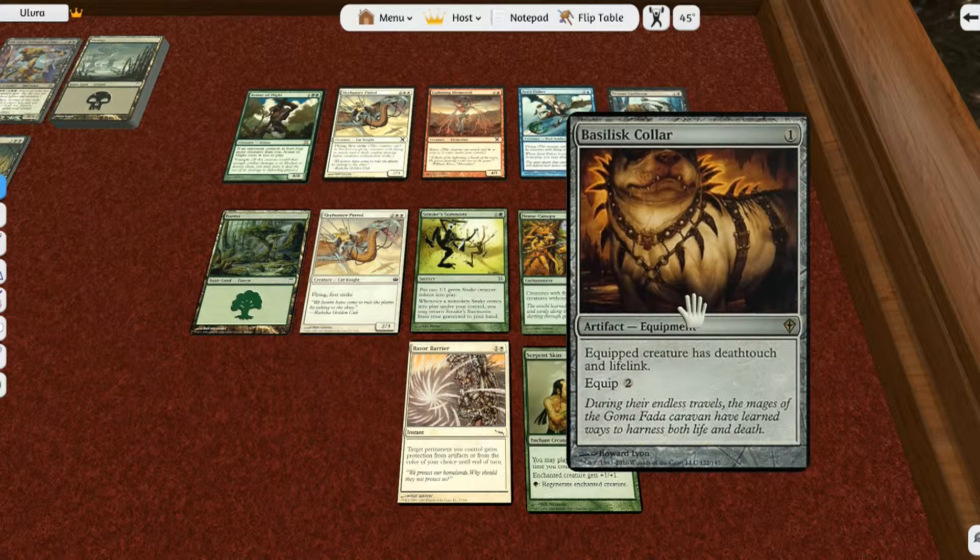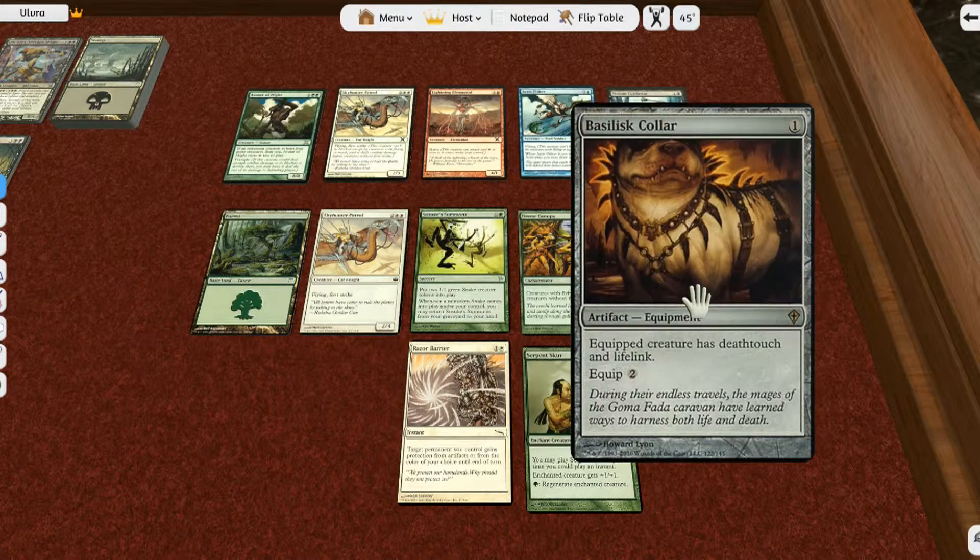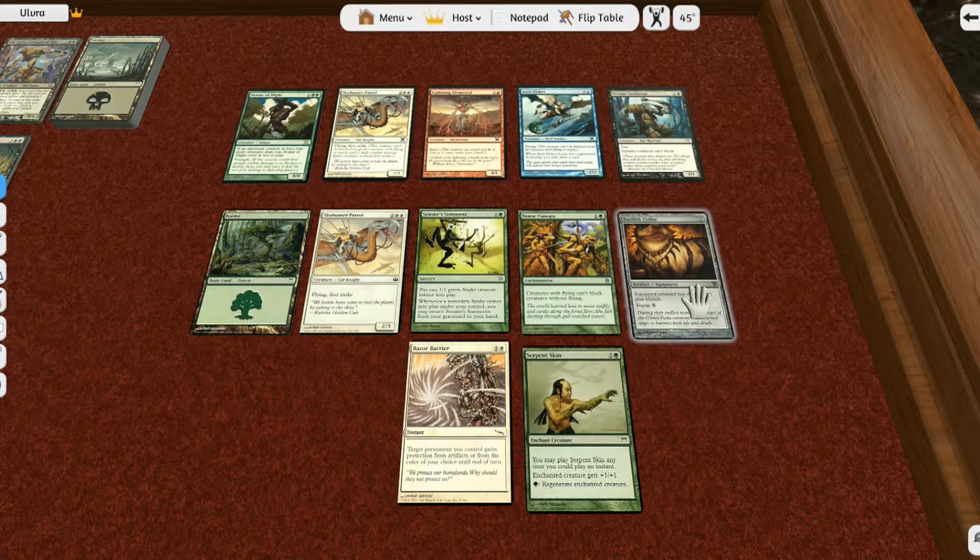Lastly, there are artifacts, and again there are global artifacts and artifact equipments. Global artifacts can generally be used or have a global effect, while equipment artifacts have to be equipped on a creature in order to give their effect. If a creature bearing an equipment should die, the equipment is returned to the battlefield on your side so that you can put it on another creature.